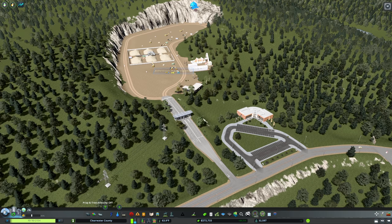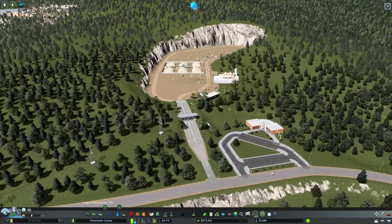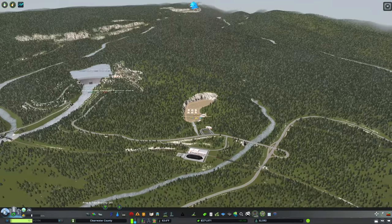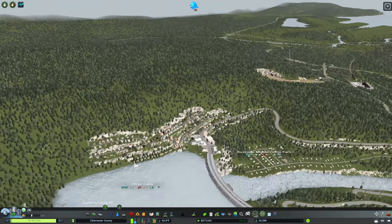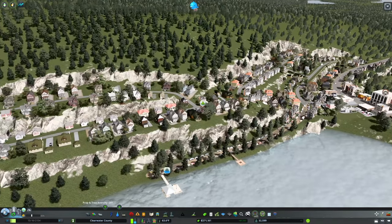We're going to attempt to make Johnson Aggregates and some of our other industries leveled up as high as we can get them to figure out our financial situation. You might wonder why do this with no demand — well, Johnson knows that, and they're going to be building some workforce housing to attract people into the community to work at their industry. We have a lot of work to do today.